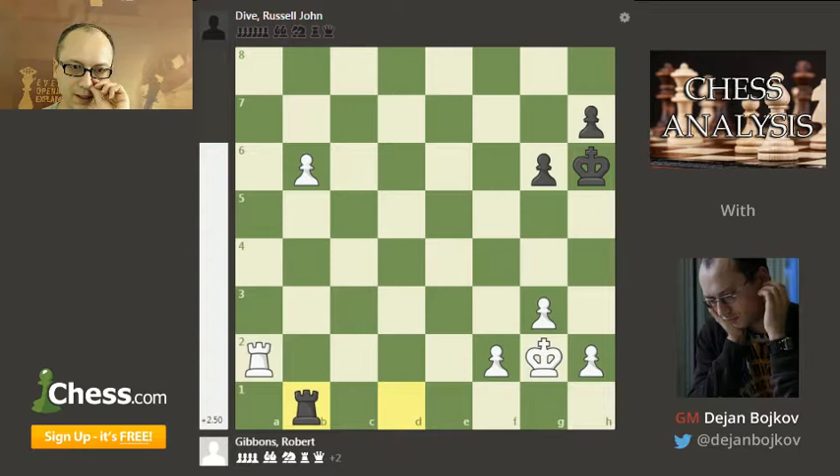What they are doing, how they are doing it, the mistakes that they are making and the things that they need to improve. The game I want to show you is between Russell Dive — he's playing as Black, he would be my top board — and he's playing my friend Bob Gibbons. Bob has been my generous host the last couple of times I was in New Zealand.